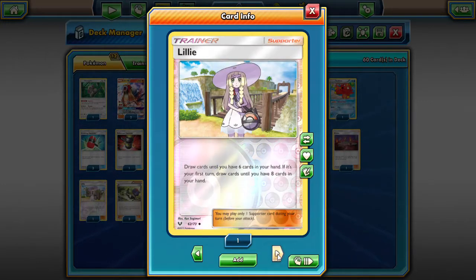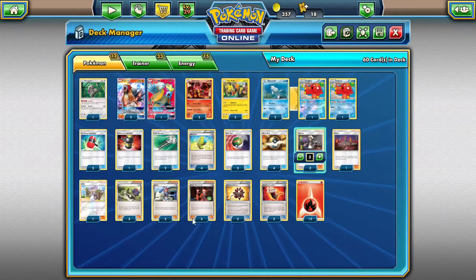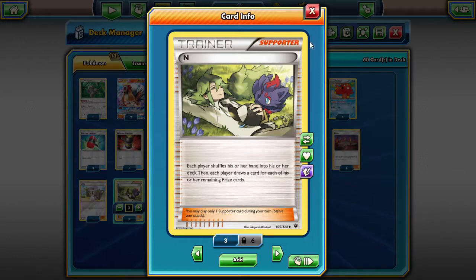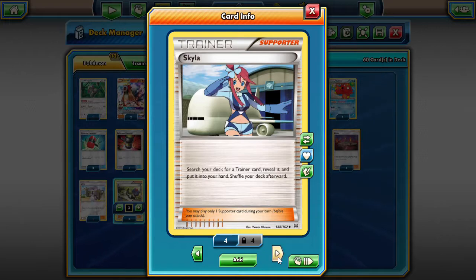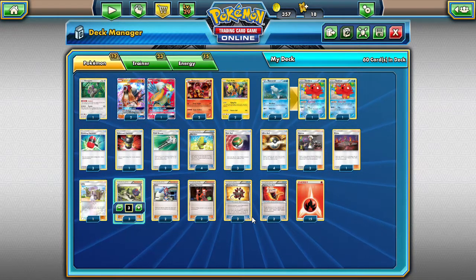We have one Lillie for the first turn — we can get up to eight cards, which is very useful when setting up. We're playing 3 N as a general draw supporter; we don't really want to discard a lot of our stuff. We're playing 2 Skyla to search out all our items — Crushing Hammer, Enhanced Hammer, Field Blower, Max Elixirs, Nest Balls — any of those item cards we need we can get with those two Skylases.